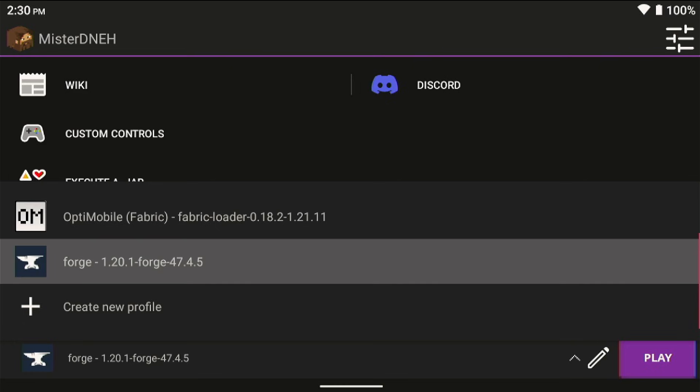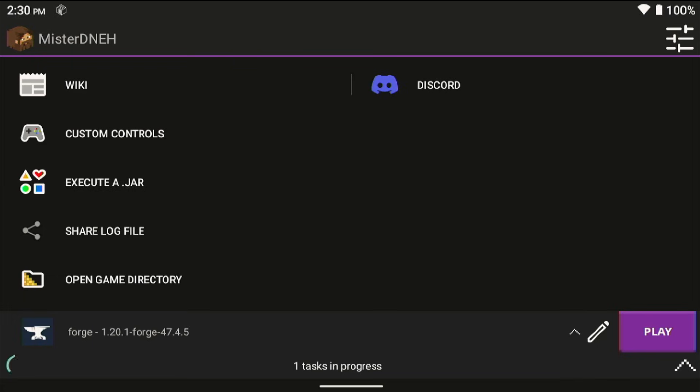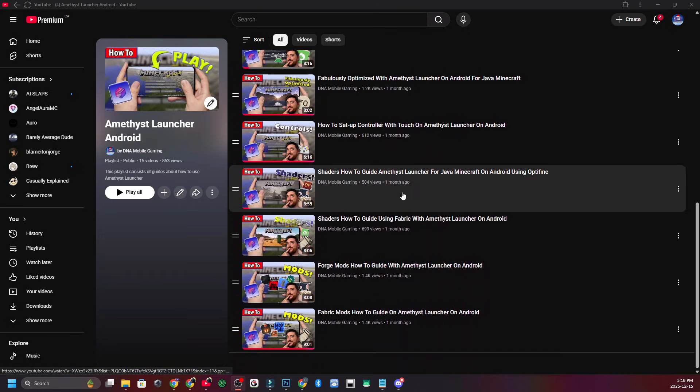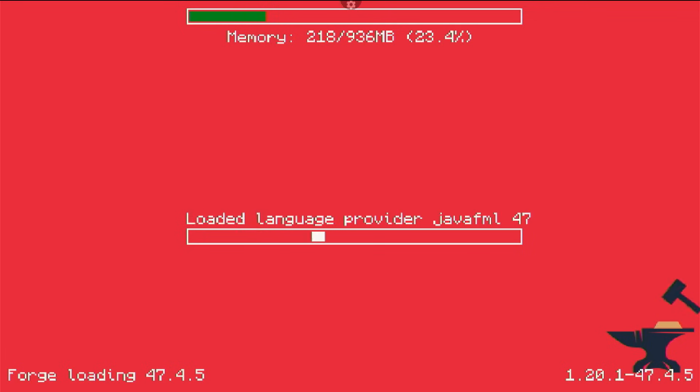That all falls under sacrifices. Right now I'm loading into 1.20.1 with Forge and OptiFine. If you want to know how to get Forge with OptiFine, I have a video in the description inside a playlist that teaches you everything you need to know about setting up Forge with OptiFine. The whole playlist for Amethyst is there — don't forget to subscribe.